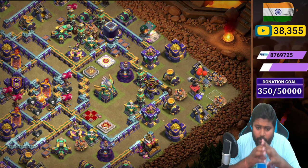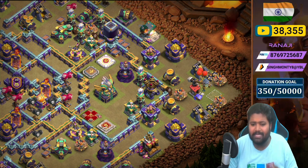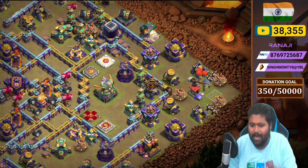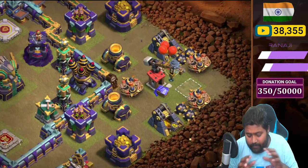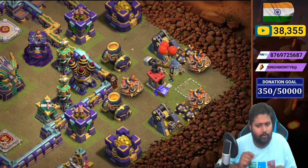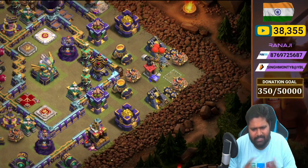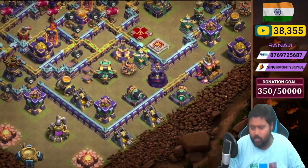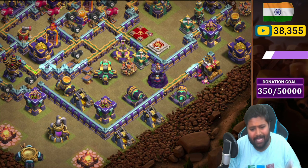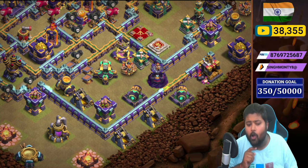On the bottom, the 3 o'clock side, we placed Eagle Artillery with all the heroes — a heavy compartment with two Hidden Teslas, Wizard Tower, Builder Hut, Air Defense, two Archer Towers, and two Mortars outside the wall. We placed bombs there because lots of people try to charge from that side, so the giant bomb and regular bombs give great defensive value.